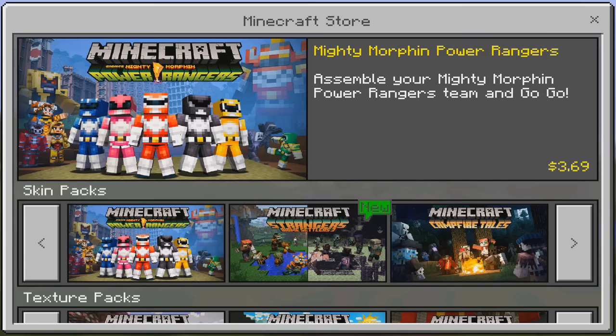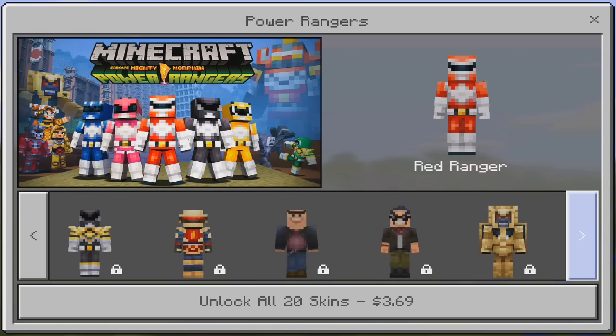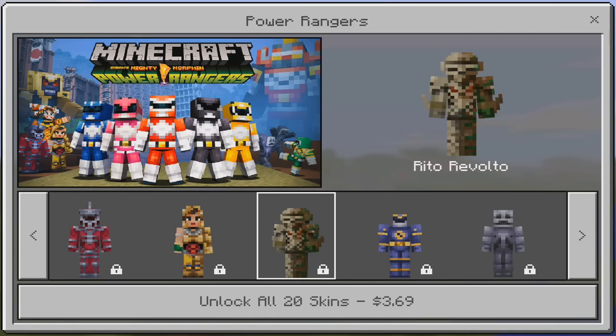Let's go into the store — that's where you'll find the new skin pack, the Power Rangers. For me it's $3.69 but it might be a little different depending on where you live. It's a very cool skin pack but you don't need to buy it, it's optional.